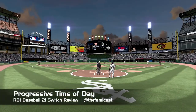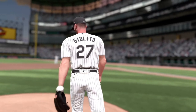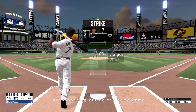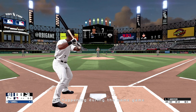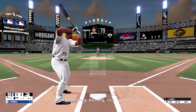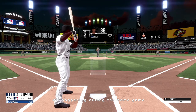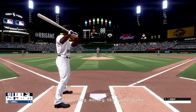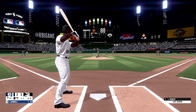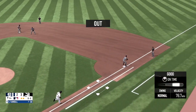One of the big new features this year, the progressive time of day, does just what it says. Every few innings you will see changes take place with the sky, with shadows shifting on the field, stadium lights getting turned on, and the sky turning from day to dusk and then to the darkness of night. This doesn't appear to be happening in real time, and honestly I don't think it has to. It's a cool feature that works well and does add a little bit more realism to the series.